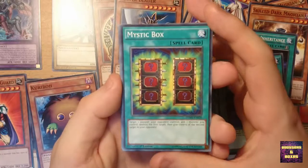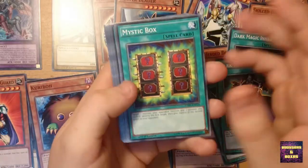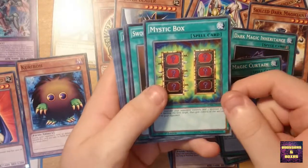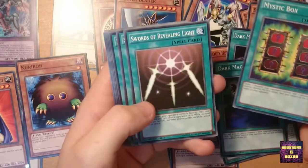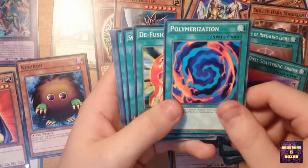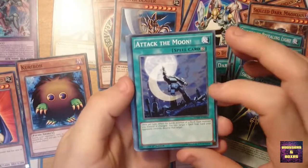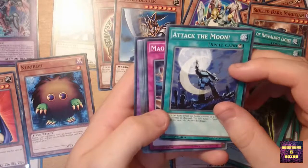Mystic Box! Target one monster your opponent controls and one monster you control — destroy the first target, then give control of the second target to your opponent. I think that works well if you have Kuriboh on your field and can Special Summon a lot of Kuriboh to the other side, then use this. Swords of Revealing Light — we all know that. A Spell Shattering Arrow. Polymerization of course. A D-Fusion. Swords of Concealing Light — that's a nice card as well. Then Attack the Moon — I remember this one but never used it because it uses Rock-type monsters and I never had a deck built around them.